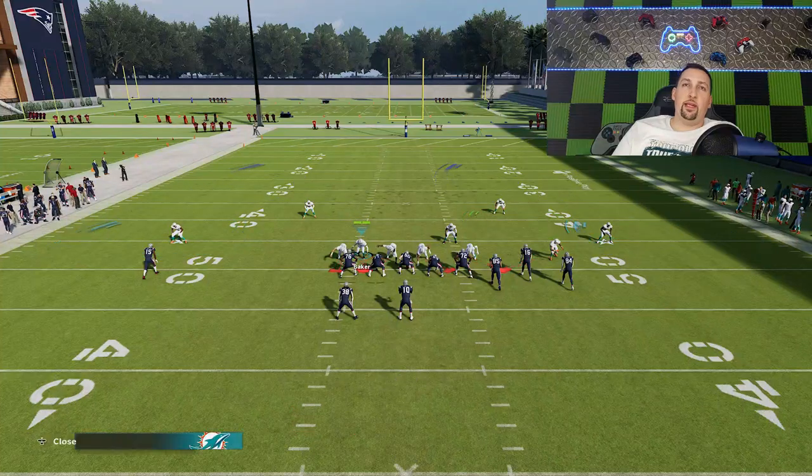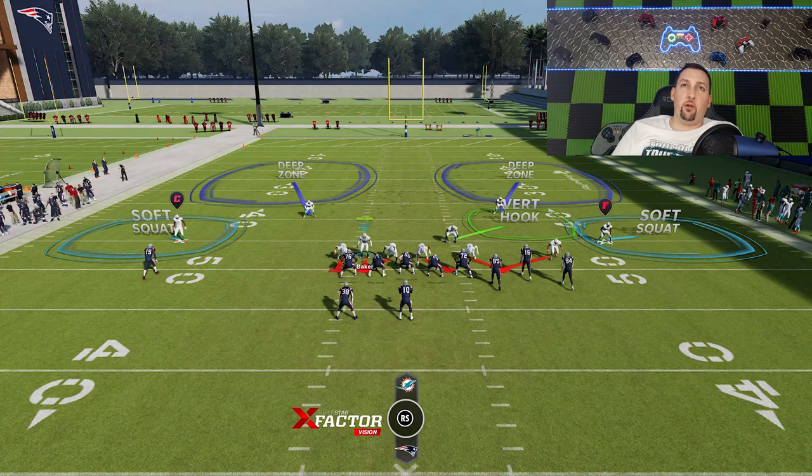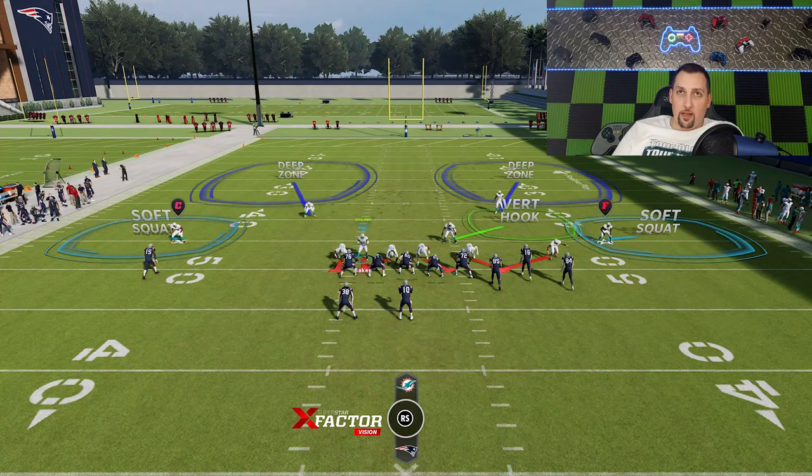The last thing is the guess pass — that's the most important thing. When it comes to blitzes, guessing pass will always get you more pressure. So ultimately, this is the setup.